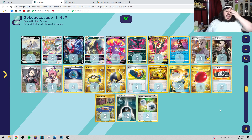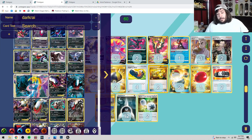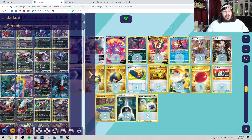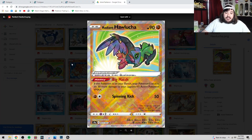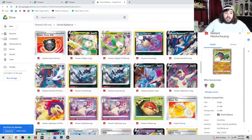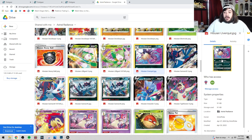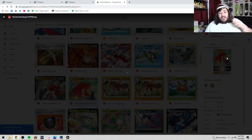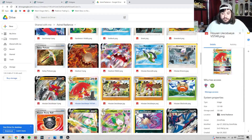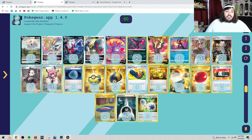There's the Dark Rai V Star list. I want to give a huge shoutout to Jake Gearhart — he created this Poke Gear app, it's fantastic. You literally just type a card and you find it right away. And a shoutout to Jack from Omnipoke who created this Astral Radiance card list — it's fantastic. You can click cards, download them, play whatever you want. Links are down below to both their Twitters — go tell them thank you.